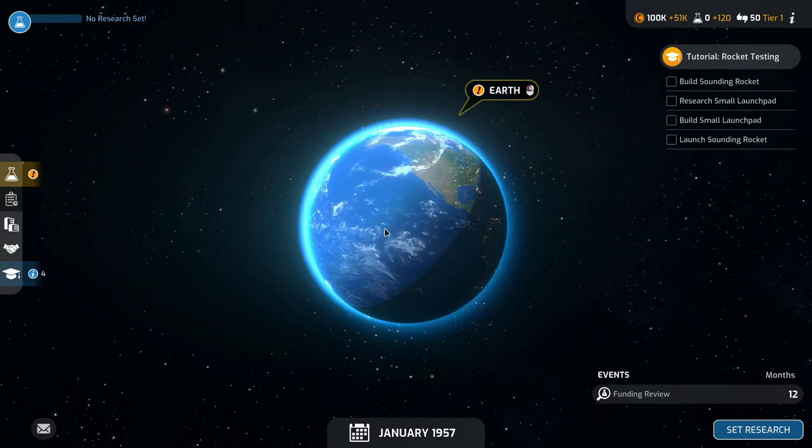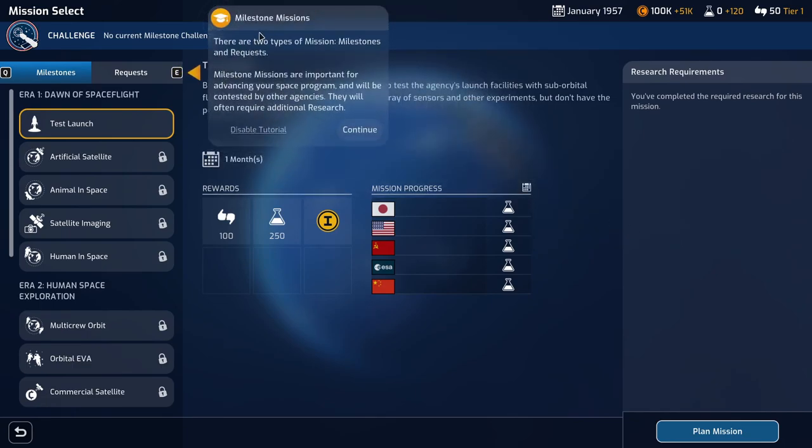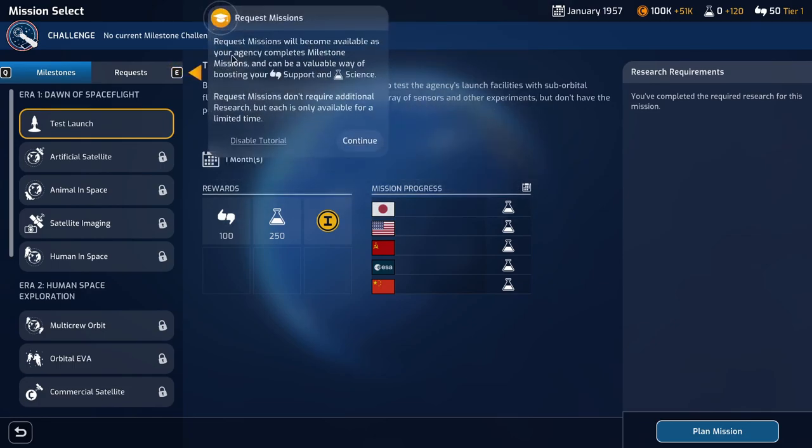Press the left mouse button to select. The mission select screen displays all missions belonging to the selected planetary body. Mission overview shows details of the currently selected mission such as the length of the mission and the rewards on offer. There are two types of missions: milestones and requests. Milestone missions are important for advancing your space program and will be contested by other agencies — they will often require additional research. Request missions will become available as your agency competes with milestone missions, and can be a valuable way of boosting your support and science, but each is only available for a limited time.